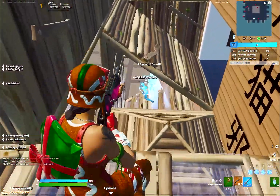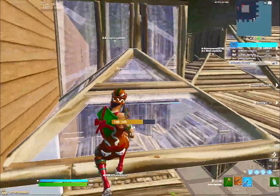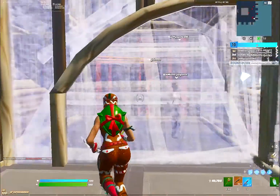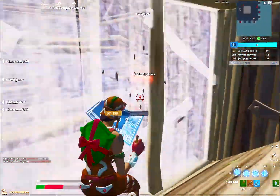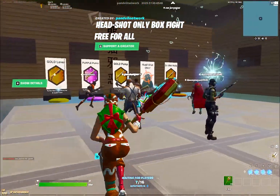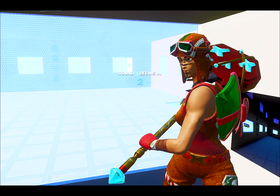All right guys, we're in a box fight map called Headshot Box Fight Only. Your goal here is to only hit headshots, and this will definitely improve your shotgun aim tremendously. I also recommend using your arena ping while doing this. I had to load up into another box fight because the other one turned into turtle wars — so this one should actually be headshot only. Your goal is to only land headshots to improve your shotgun aim.